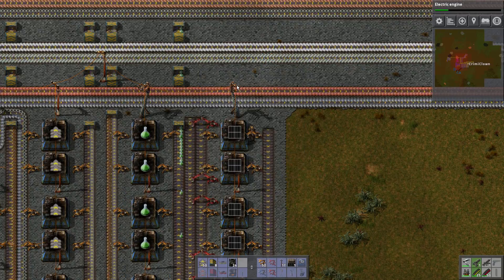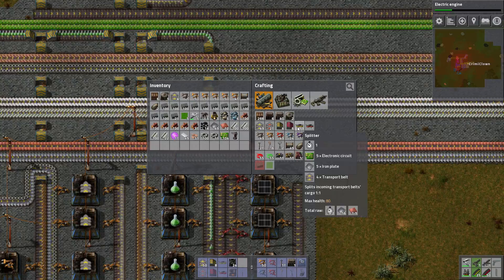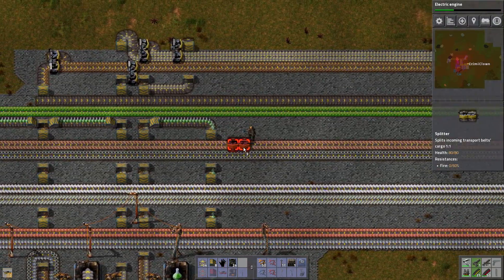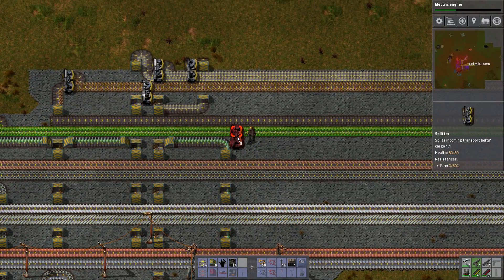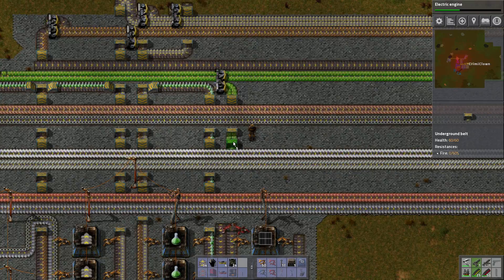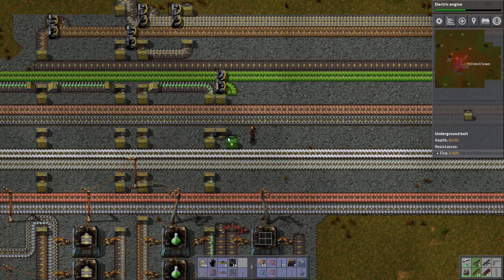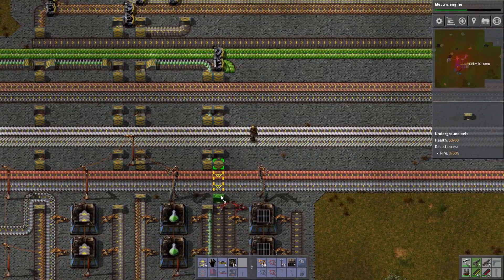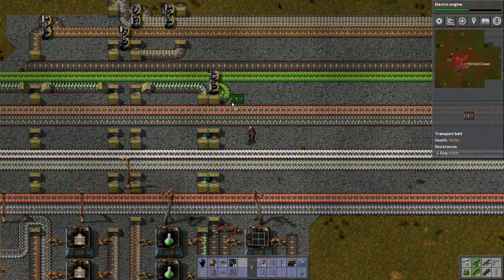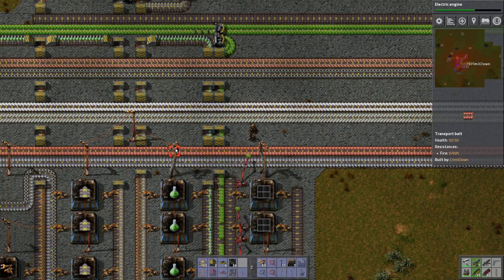We need copper plates, electronic circuits, and steel plates. Easier said than done, but we can do it because we have an infrastructure set up for just these kinds of problems — well, for us they're not really problems, they're just opportunities. We'll have some tunnels running along. These will be distributed on one side of this belt. If we need something on the other side of this belt we can put it on this side. So what do we need? We need steel, so we can have steel on the other side.